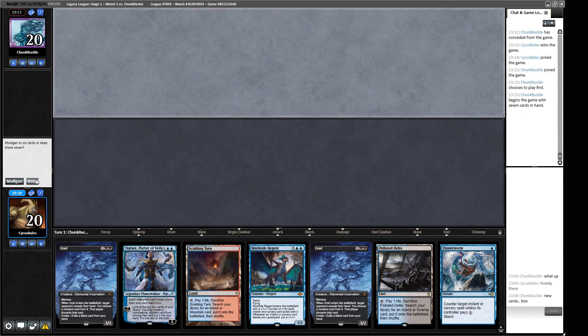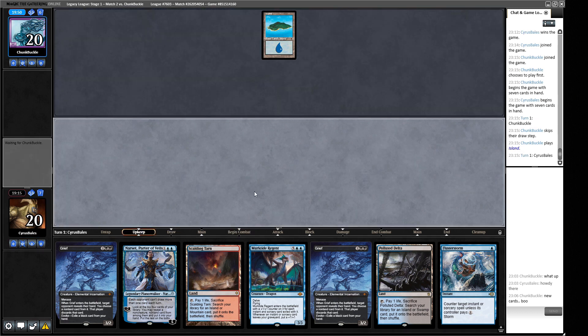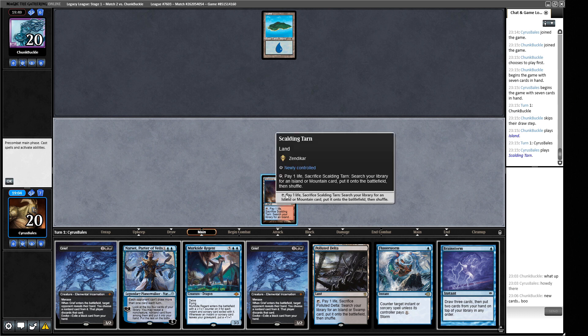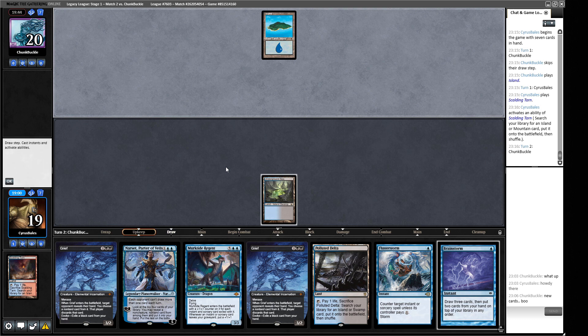Game three: this hand seems okay - we can sit on Grief for a bit and punch a hole through to play Narset, which should do a lot of work in this matchup. Our opponent will be attacking our hand with Thoughtseizes. I don't believe our opponent plays Wastelands, so I want to fetch now to avoid awkward timings. They cast Hymn to Tourach - interesting. No Bowmasters mana here. Our opponent plays a Ponder then passes.